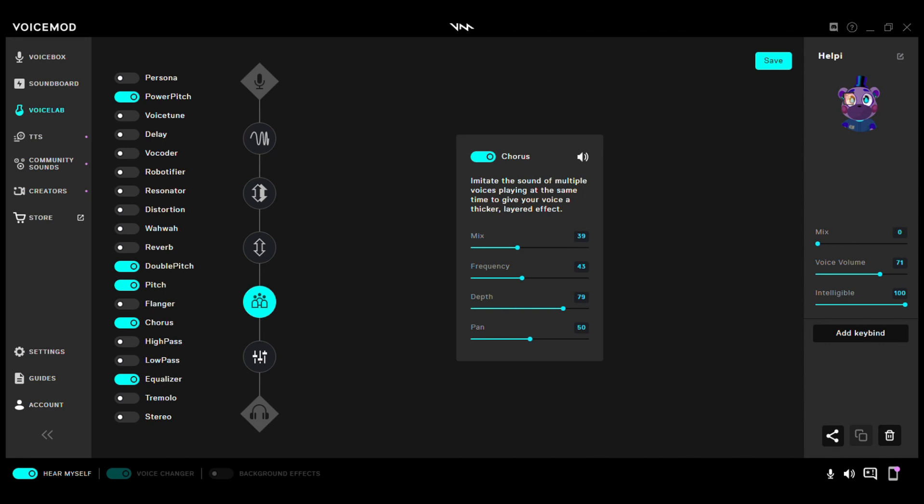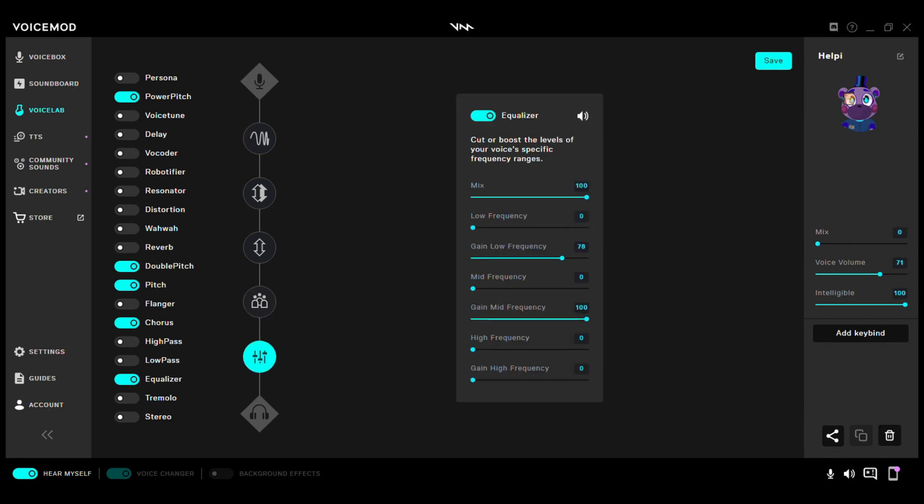Then, lastly, Equalizer: Mix: 100. Low Frequency: 0. Gain Low Frequency: 78. Mid Frequency: 0. Gain Mid Frequency: 100. High Frequency: 0. Gain High Frequency: 0.